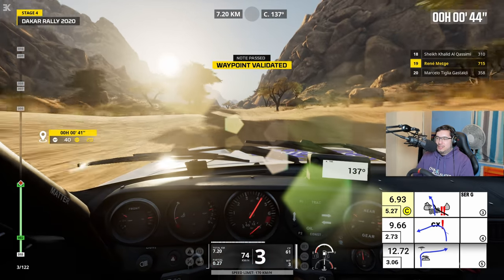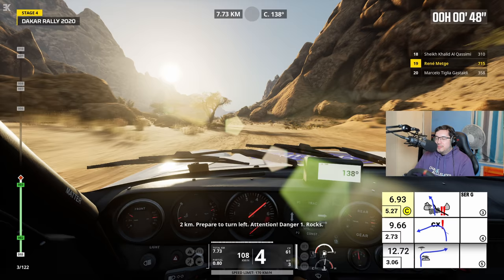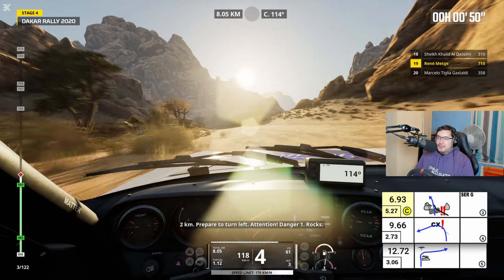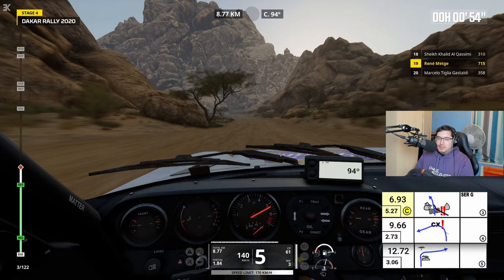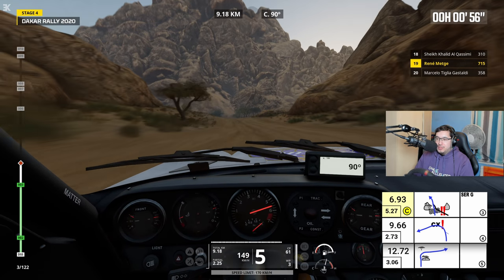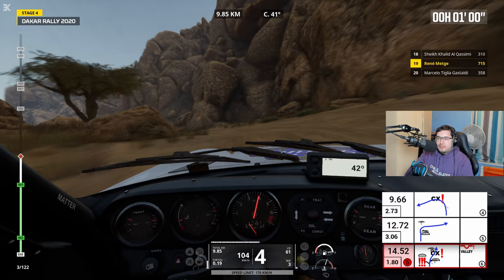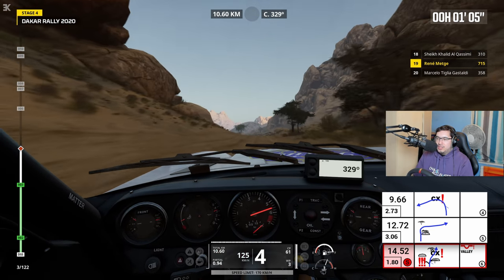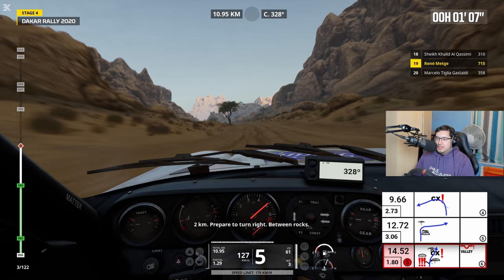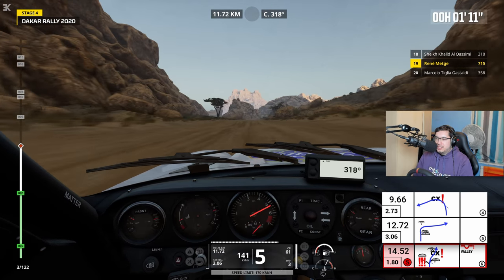Serré à gauche, cap 137. Danger 2. 2 km, virage à gauche en approche. Attention, danger 1. Cailloux. But yeah, you can see as well — lots of waypoints too. À gauche sur la piste. Cailloux. Well, it's going to take some getting used to driving this again. I'm recording this after recording... I'm going to like quad some trucks instead in this.